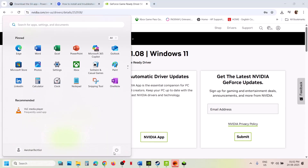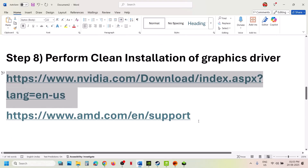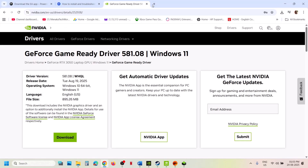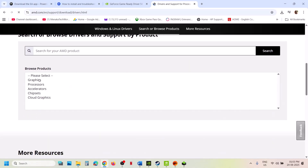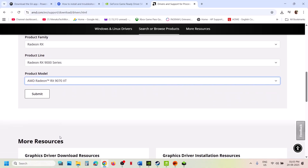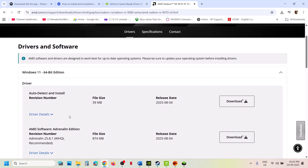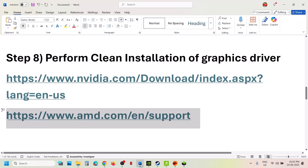After the clean installation, restart the computer, launch the game and check. For AMD users, go to the AMD website, select your graphics card, select your operating system (Windows 10 or Windows 11), download the latest driver such as version 25.8.1, install it, restart your computer, and then check.